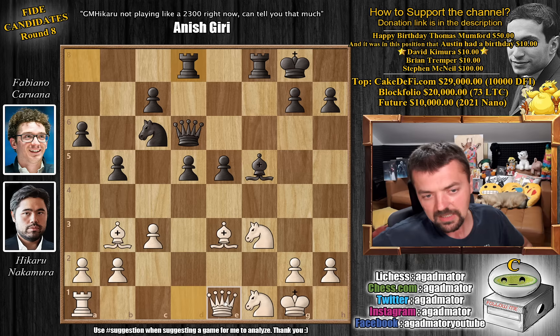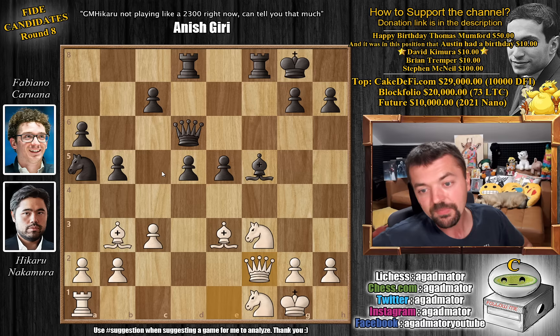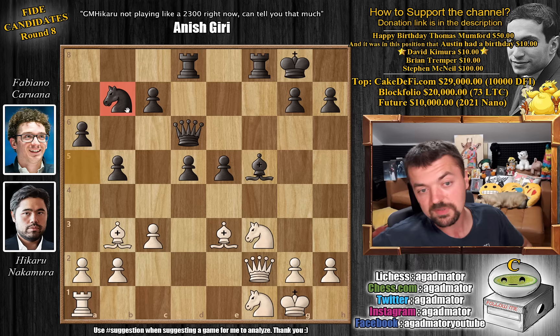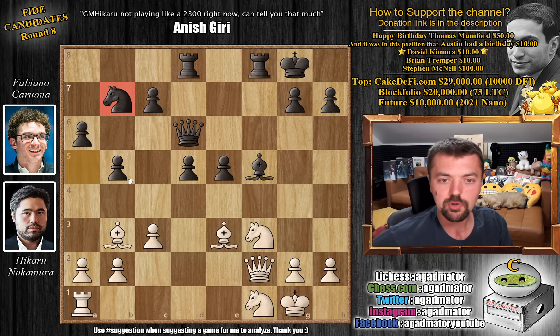Queen to e1 by Hikaru, and now knight to a5, putting more pressure on this bishop. Queen to f2, putting pressure on that c5 square. There is one game in the database reaching this exact position between Maria Malicka and Mae Austin, also played this year, where knight captures on b3. You can capture this, as the knight guards the c5 square. But here Fabi just goes knight to b7. And it is now, as of move 19, that we have a completely new game.